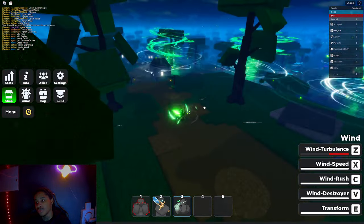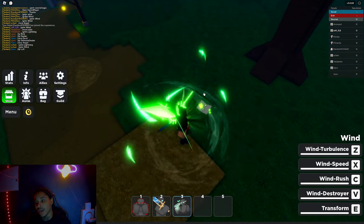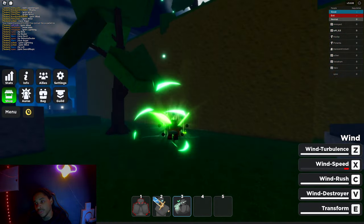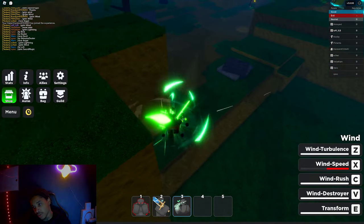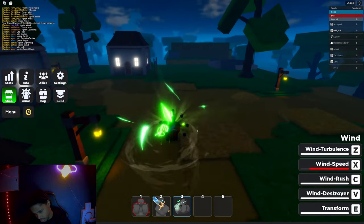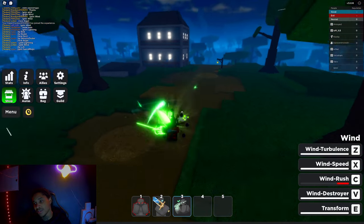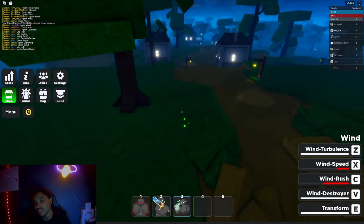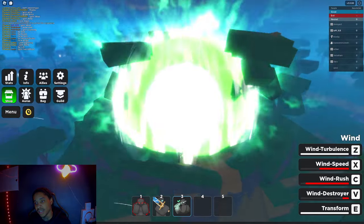We got the Z move — you send three of those flying, I think that's how it was before, don't quote me on that. Then we got a slash — nice. We got a slash forward, now you can close the gap between you and enemies. Oh, the Wind Rush! You gotta slash and then you can follow up with the Wind Rush — that's insane! And then we got the last move, which is basically like a huge wind ball.